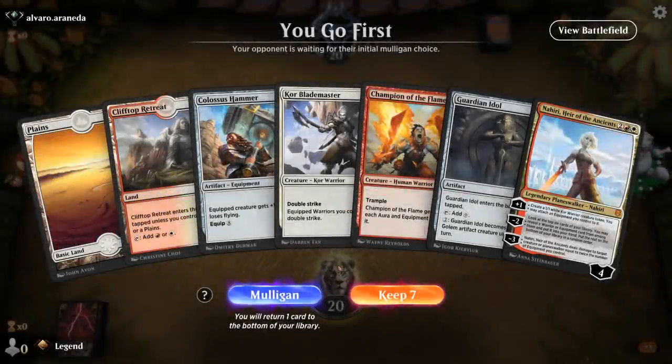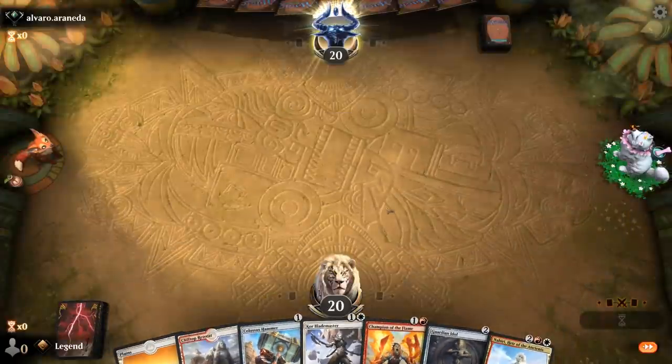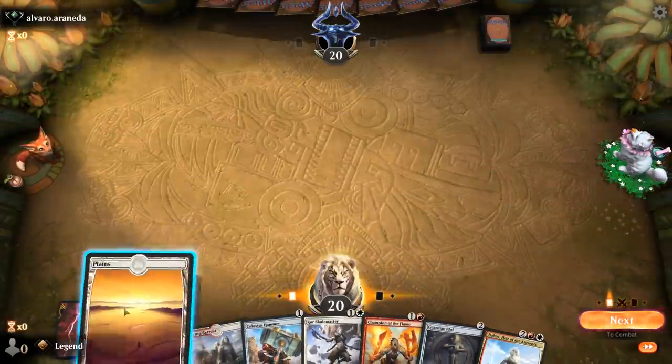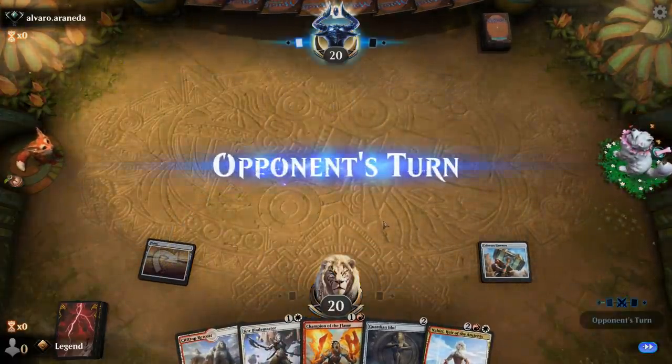Alright, we're on the play with a fine opening hand. Just need to draw any third land and then we get to play turn 2 Idle, turn 3 Nahiri and equip the hammer right away, and Blademaster for double strike. Pretty solid hand all around.